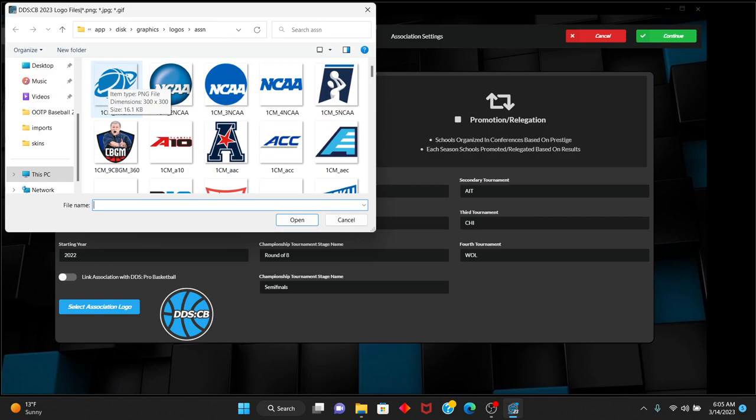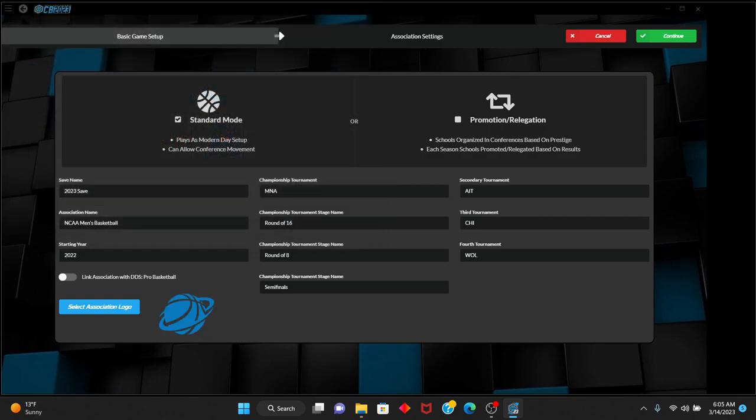Using the mod allows you to use logos where you'd normally be seen in the NCAA. You have to manually change the titles. The fourth tournament — we're going to call it the TBC, the Basketball Classic — so that will be the fourth college tournament.